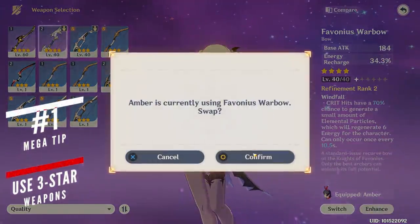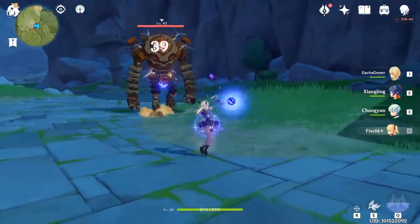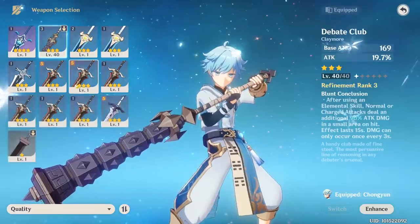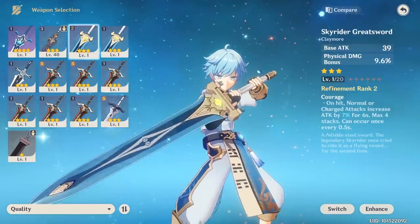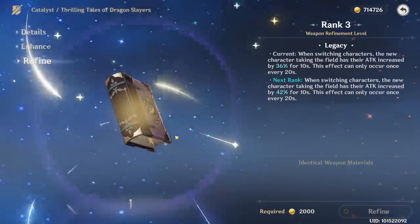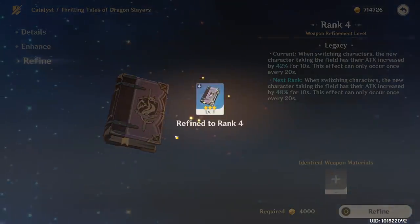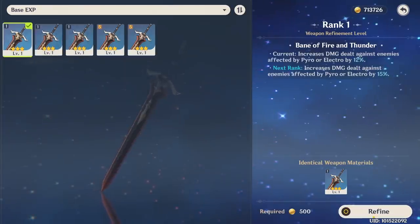While obtaining your first 4-star weapon is very exciting and will prove to be invaluable in the future, you are missing out on a lot of 3-star weapons that have lots of potential once they reach max refinement. You will notice that you can refine weapons by sacrificing an identical copy and increasing the special power of the weapon, which can be done up to 4 times.